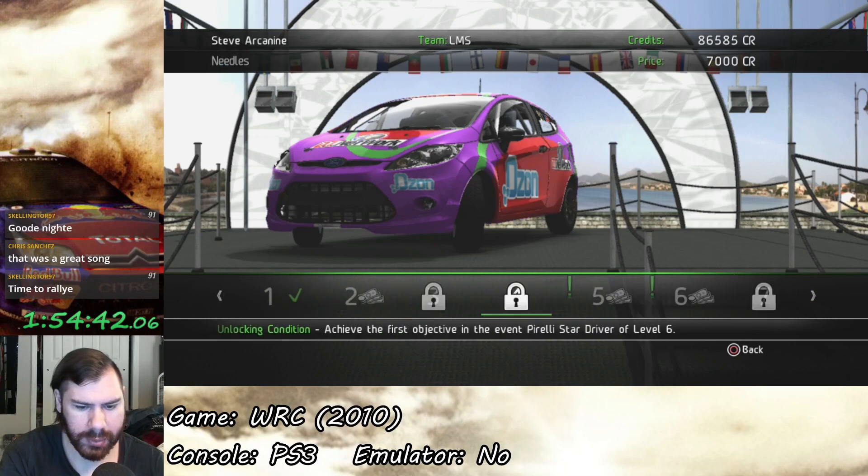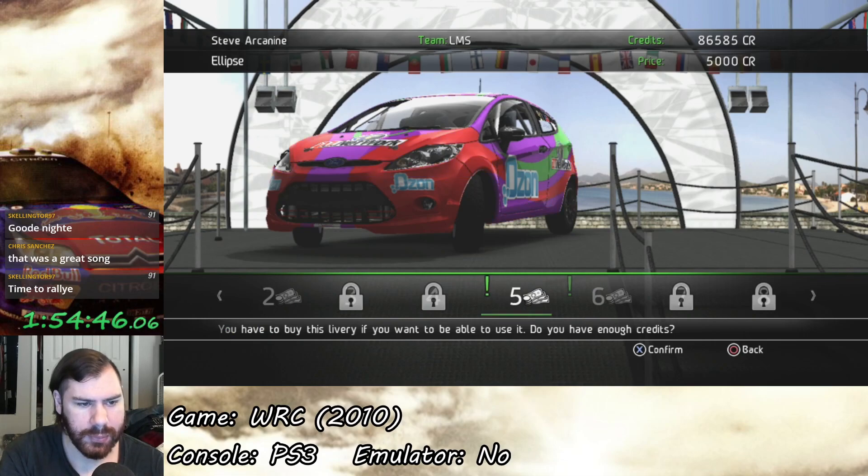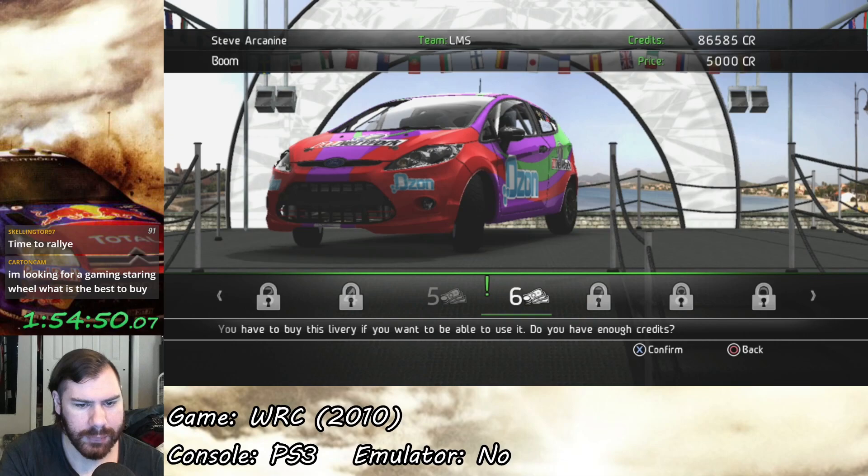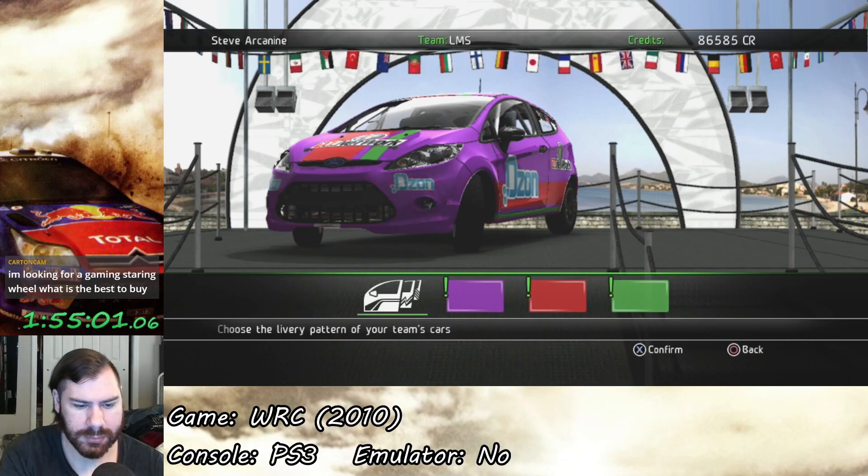So we've also unlocked a couple new liveries. We have a very swooshy thing when we have a star, and a burst kind of thing. Problem is they cost 5,000 credits and I don't want to spend that kind of money.